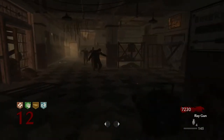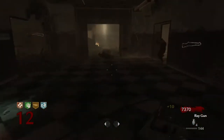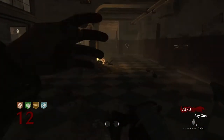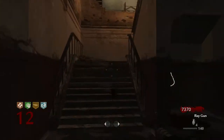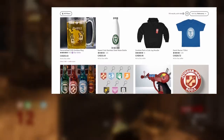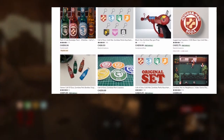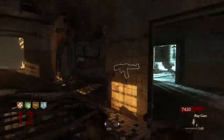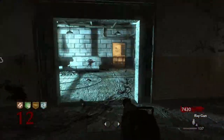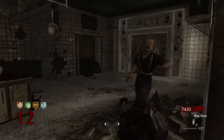Honestly, these perks might be the most iconic things that have come out of Zombies as a mode in its entire history. Even today, so many years after their introduction back in World at War, if you tried to find Zombies merch online, the thing you're most likely to find is merch that has those perk bottles on them — and honestly, it's almost always those original four perks back from Verruckt. Perk-A-Cola as iconography has grown outside the game itself and has kind of become emblematic of the mode itself. It's a shorthand for Zombies as a whole.